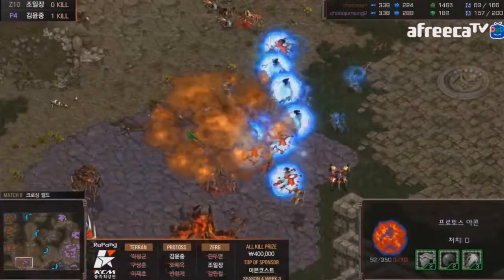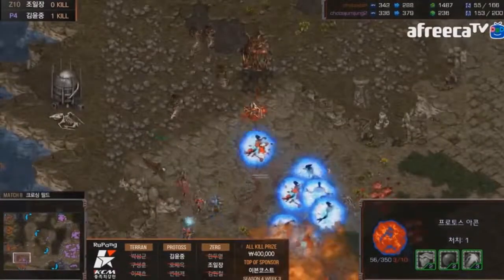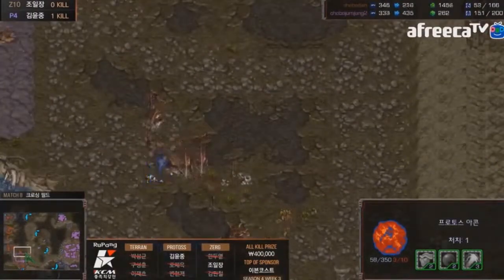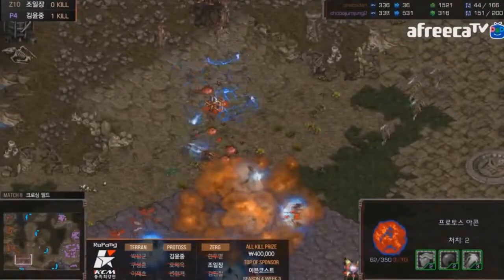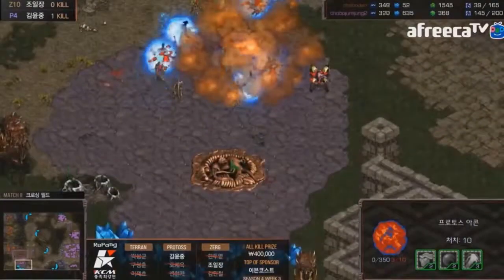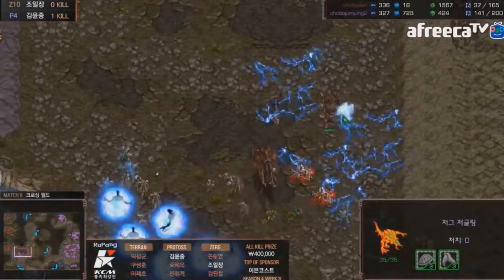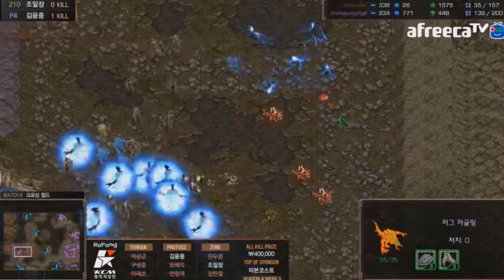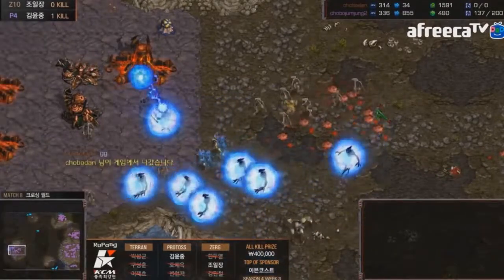Archons destroy everything. Even with lings running in the back and storms raining down, this base goes down yet again. Hero is down to 40 supply — then 30 supply — plummeting, with no more mining. Storms just all over everything and shuttle has done it. Zealot-archon, so cost effective. Shuttle wins the race — Protoss four to three versus Zerg. Well done by Shuttle — what a beast.